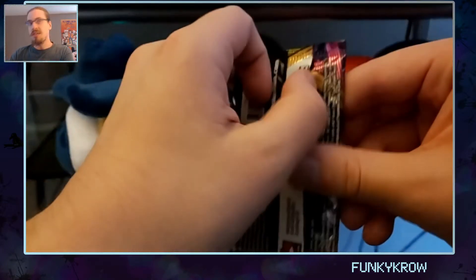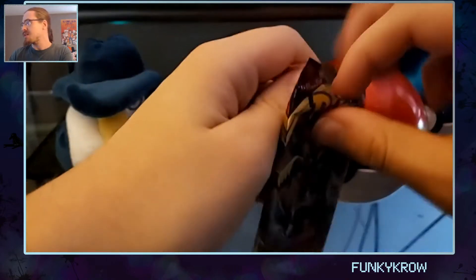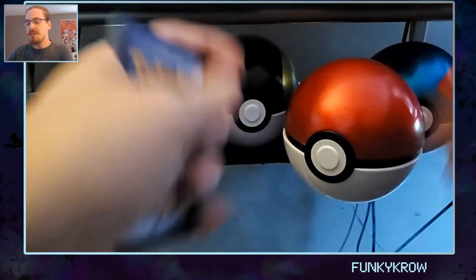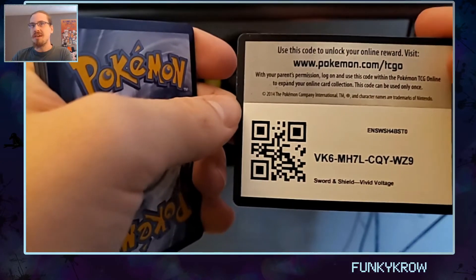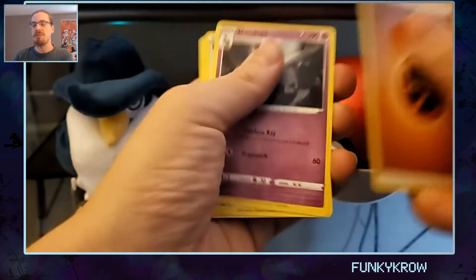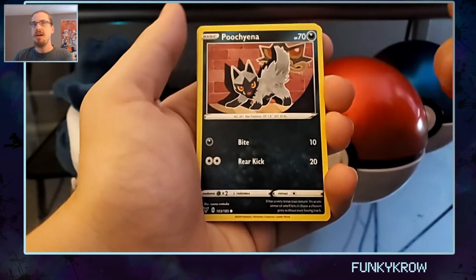We've got a Zarude — well, not the best, not the worst. Zarude's not my favorite; it's an interesting mythical but it is what it is. So let's look at what our pulls are. Obviously we have a Fighting Energy, Zebstrika, Duskclops — perfect for Halloween — Puchina, I always like Puchina, it's a good Dark type, and Voltorb again.